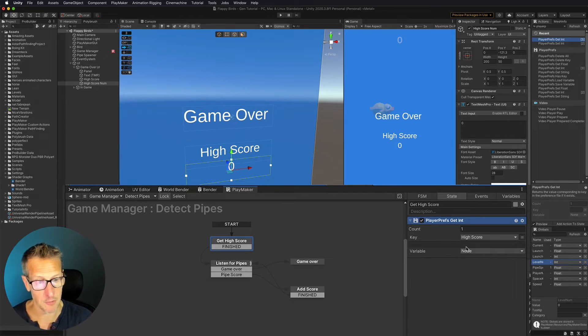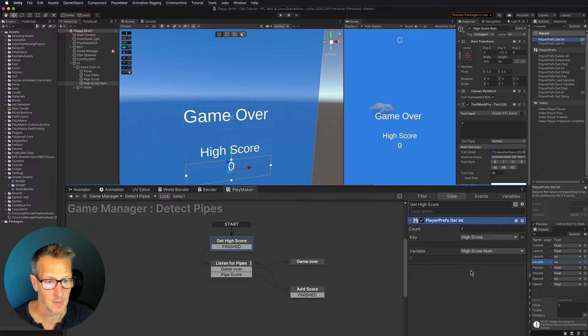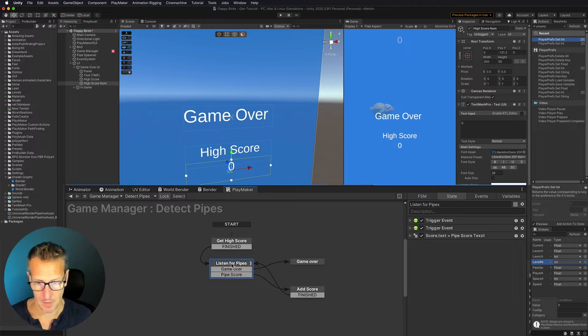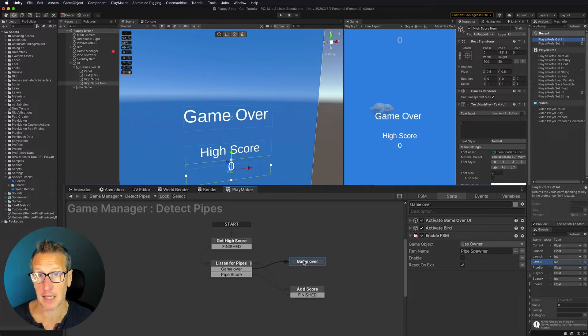Now we're gathering that piece of information, and we need to store it as something our game will be able to use. So here we're going to create a new variable and just call this 'high score num'. Now that we have that, we are gathering it, then going off to our game. So the next thing we need to do is before we get to our game over — we're listening to see if we get through one of the pipes or if we hit one. If we get through, we're adding to our score using pipe score, then going right back to listen for pipes. If we do hit one of the pipes, we go to game over. So before we get to game over, we need to do a score check — we need to see what our high score number is and check it against our pipe score number.